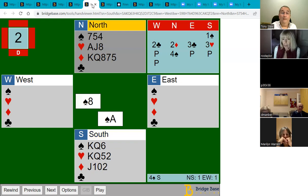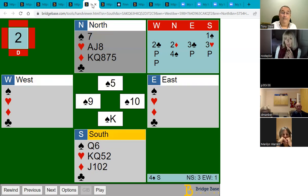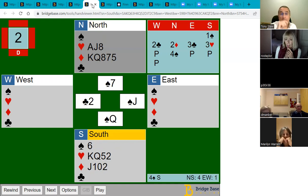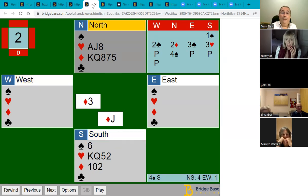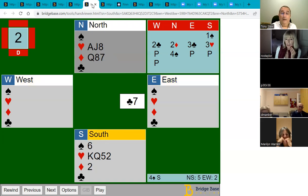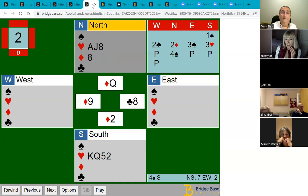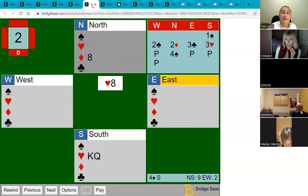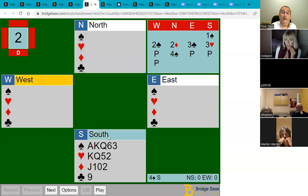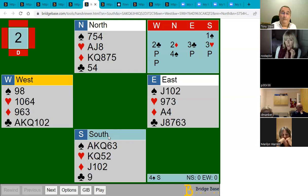We hope trumps fall in three rounds. We play the ace, the king, everyone follows — good news — we draw the last trump with the queen. Now we play our other suits. We lose the lead to the ace of diamonds, keep playing diamonds until they take it. If they play another club we ruff with our last trump. The rest of our hand is good — we take our good diamonds and hearts and make 11 tricks as hoped. No need to do anything other than draw trumps; that was the safest thing to do.